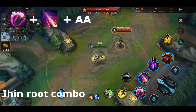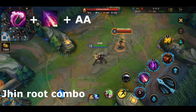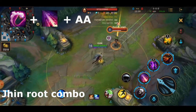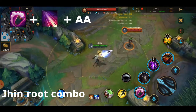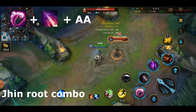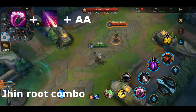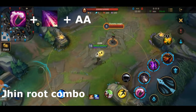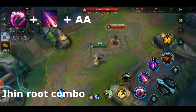Jhin's first combo, used when he wants to root an enemy quickly, is using his first skill, then following up with his second skill to root the enemy, and lastly hitting them with an auto attack. This is used when you want to quickly CC the enemy so that your support can follow up with more damage or just finish them off.